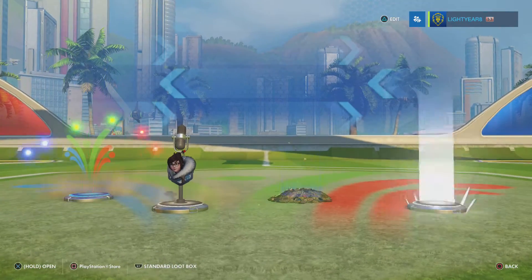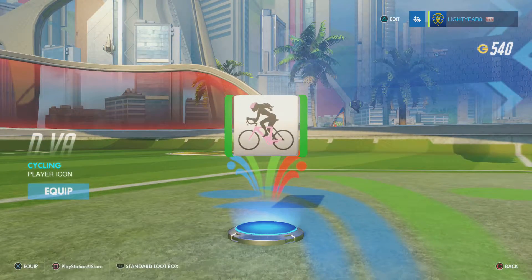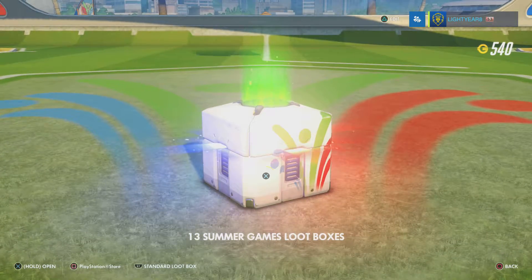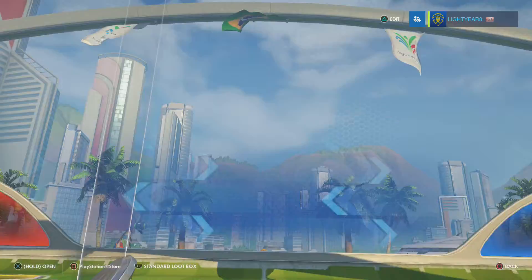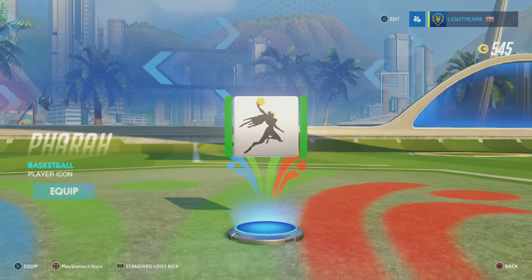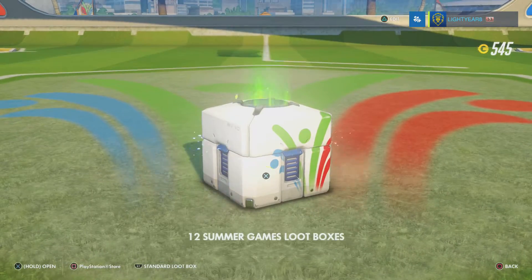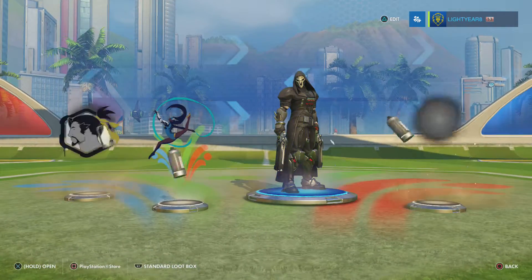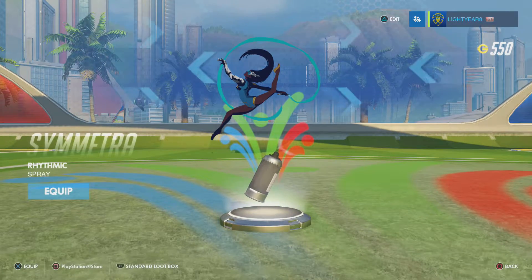Two rares — D.Va cycling, all right. Just a rare — we got Pharah doing basketball. No legendaries, come on! We got — oh this is cool — Symmetra is doing rhythmic gymnastics.